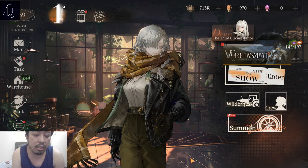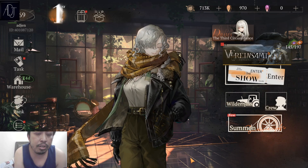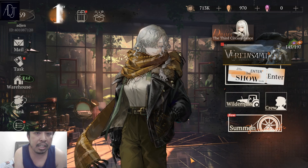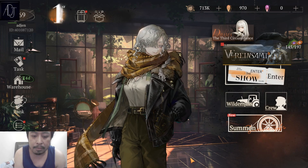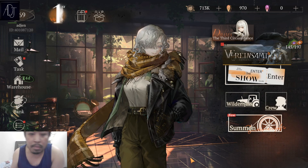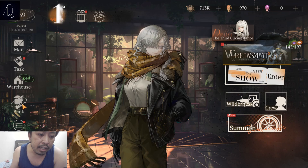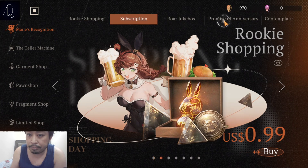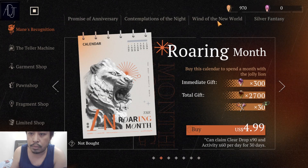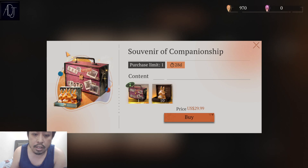First and foremost, I just want to make this clear: I am not encouraging you to spend money in the game, I am not even paid to do that. So let's now talk about the six-star selector — should you buy it? You can find it here in the bank.